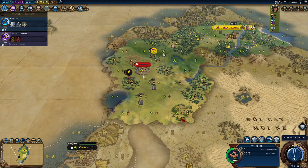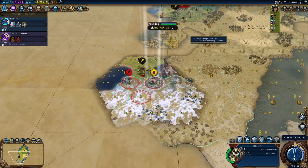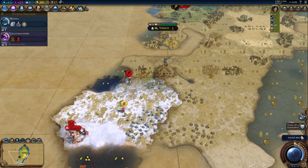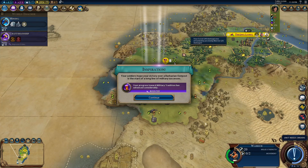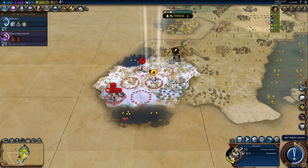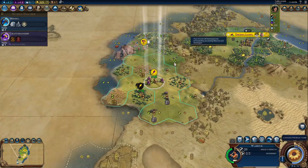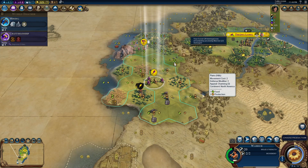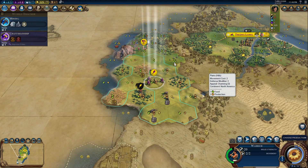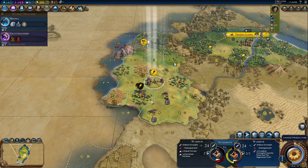Beyond this, you actually don't remove the tile feature under your district, which is different from every other Civ in the game. This means that if you get the Sacred Path bonus to get faith from rainforests, and then place a holy site in a cluster of rainforests, and then place other districts on those rainforests, you're getting science per building and you're still going to get the faith bonus from the Sacred Path. Pedro used to be the rainforest Civ, and now he can't even hold a candle to Vietnam.